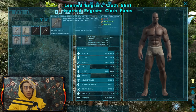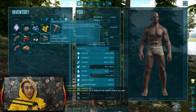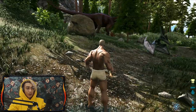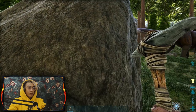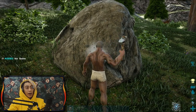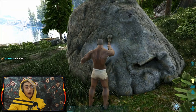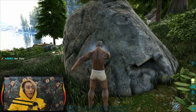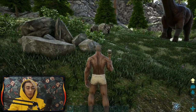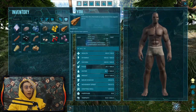To craft the stone hatchet, we need flint. To get flint, use the stone pick - drag it to your hotbar, press the designated key to equip it, go to a rock and hit it. A stone pick gives you stones but also much more flint than stone. We're also getting some metal, which is quite good but unusual - usually you'll need a higher quality tool to get metal.